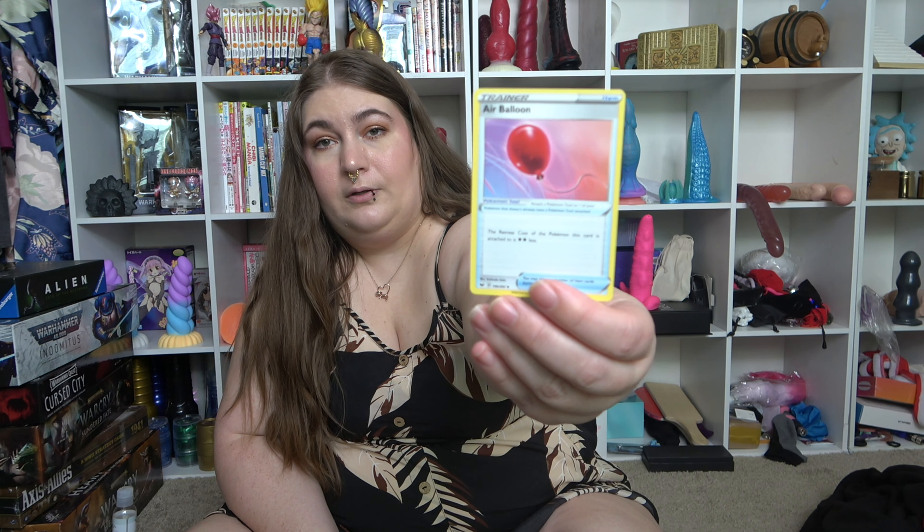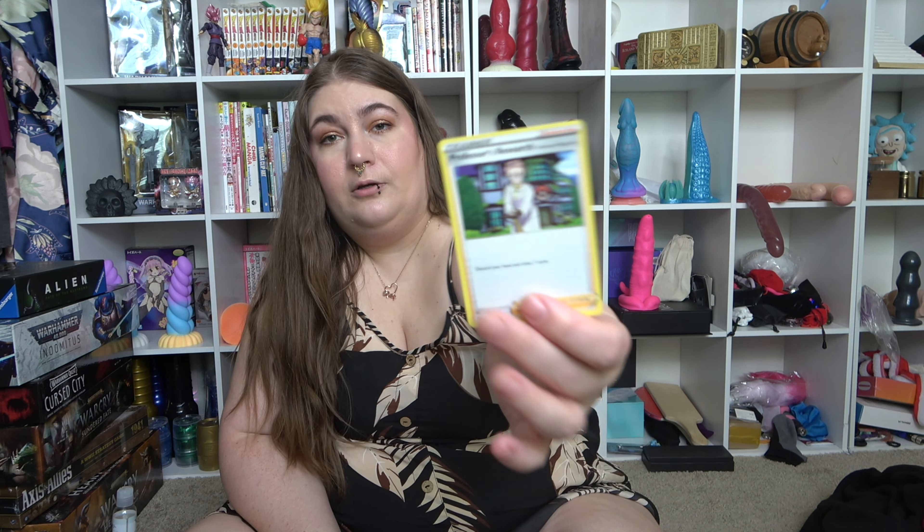And then we'll go through all of the cards that come with the deck. We've got two Moisture Energies right there. Grape Ball. I'm gonna go through it pretty quick because this is a lot of cards. Marnie. Sobble. Air Balloon. Professor's Research. Boss's Orders. Drizzile. Snom. Another Energy. Quick Ball. Looks like it pretty much comes ready to use, like pre-shuffled, basically.